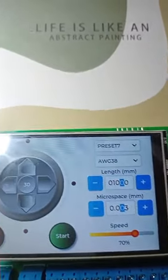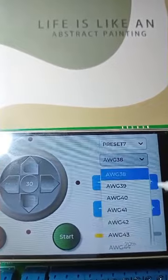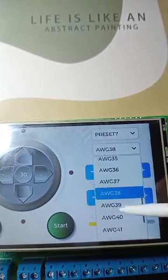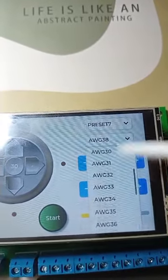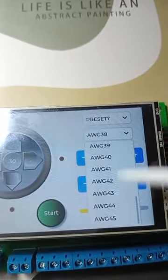In terms of wire sizes, we've expanded the AWG list. Previously we supported sizes 28 to 40. Now you can work with AWG 24 all the way to 45, giving you even more options for customization.